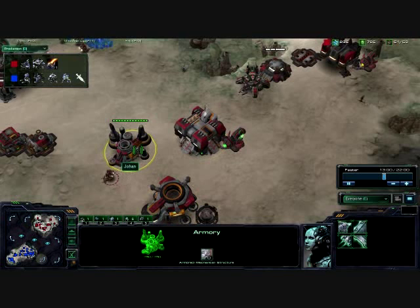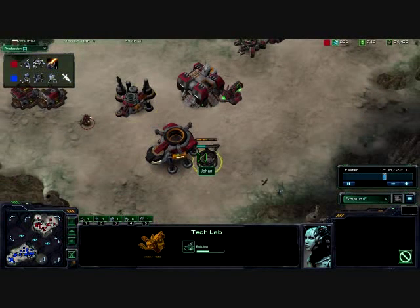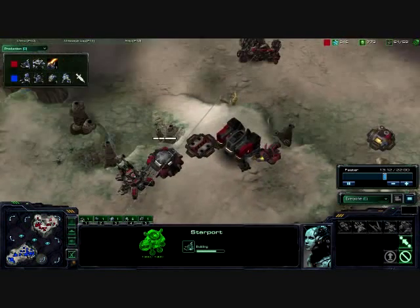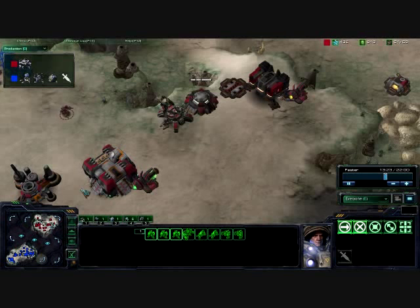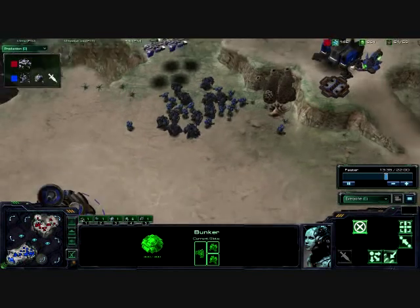Seeing a second Thor go down. He is getting a tech lab on his starport. Once again, not really a focused army here on what he wants to do — just a little of everything: see how it works out, see who survives, and make more of them. Still have a fully-loaded bunker. We're so far into the game and still no attack from either side. Welcome to novice maps.